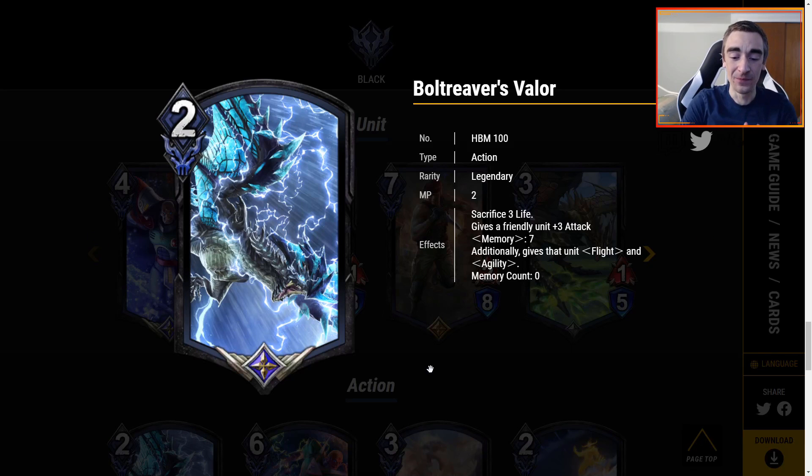Now time for the actions, and there are some pretty cool ones. Valor is one of the two legendaries — it's 2 MP, sacrifice 3 life, gives a friendly unit plus 3 attack. Plus 3 attack for 2 MP is pretty good, and Spike Launch wants to sacrifice life anyway, so that's pretty okay. If you have Memory 7, additionally gives that unit Flight and Agility. Yes, Memory 7 is hard to get to, but if you are a pump-centric deck, that is a super good payoff. Base level I like this card a lot, and if you can get to that Memory it just gets even better. If you want a pump spell, this is definitely it.